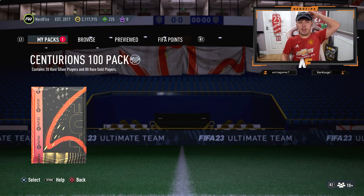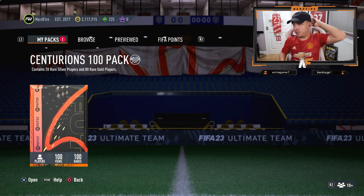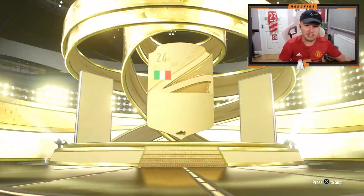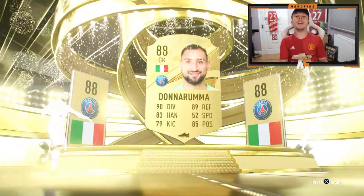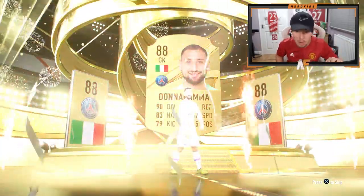Here goes nothing — my Centurion's 100 pack. Let's just crack it open and hope that EA can hook us up. It's a walkout, which is nice to see — sometimes you don't even get walkouts from these. Donnarumma. That's decent-ish for fodder. Our highest gold card is going to be 88.